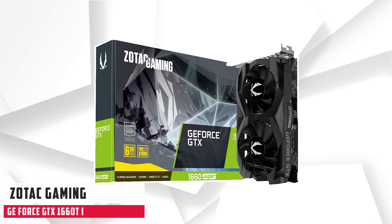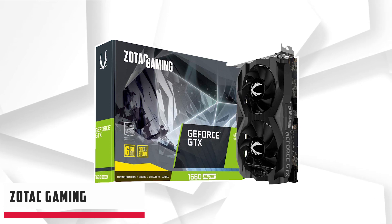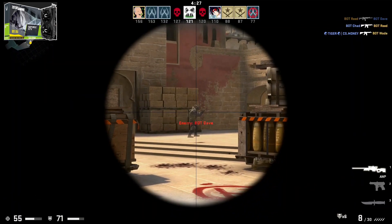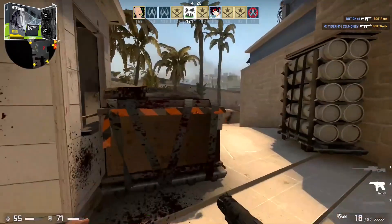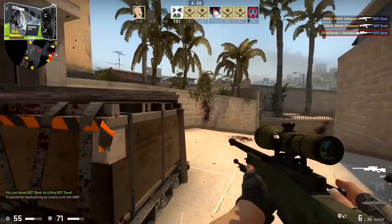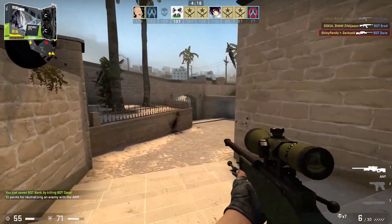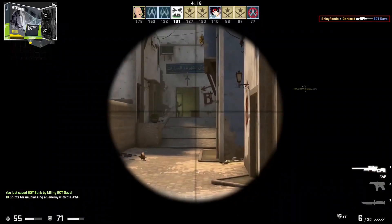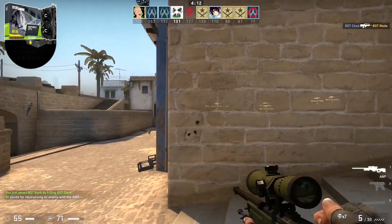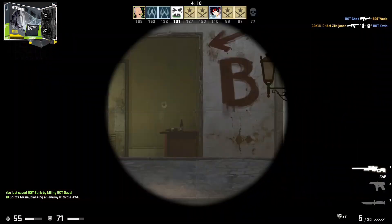At number 1, it is the Zotac Gaming GeForce GTX 1660 Ti. The Zotac GeForce GTX 1660 Ti is an intermediate graphics card with 1536 shader units and 6GB of GDDR6 VRAM. That is why the GTX 1660 Ti is very suitable for 1080p gaming. The Zotac GPU is very compact and measures only 17.3 cm, which is why it can be installed in very small cases.